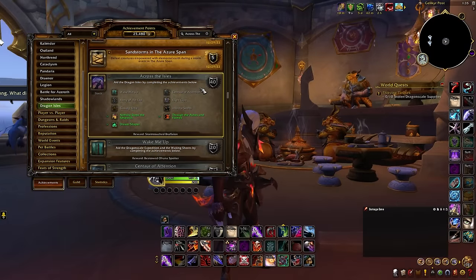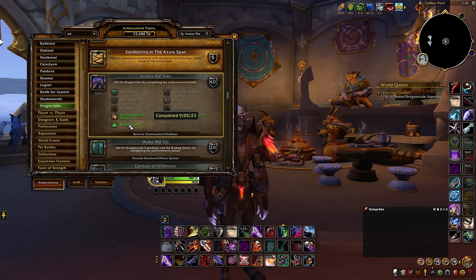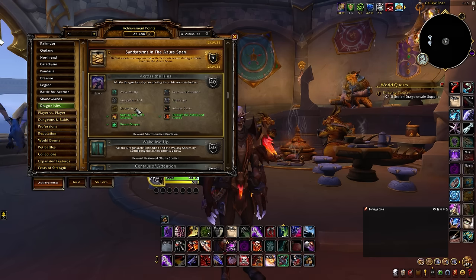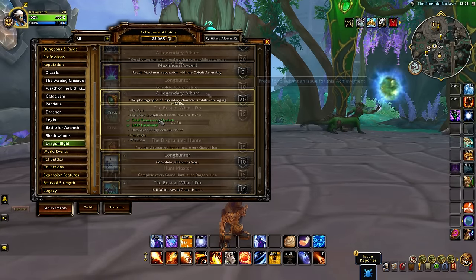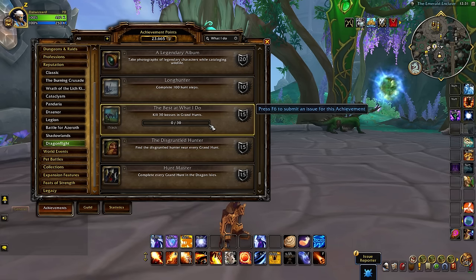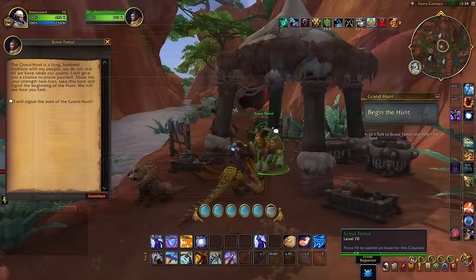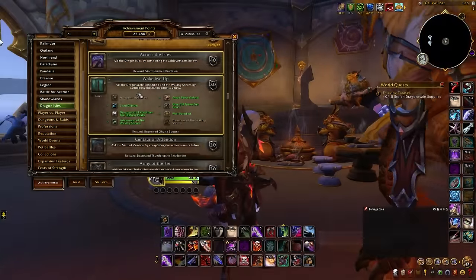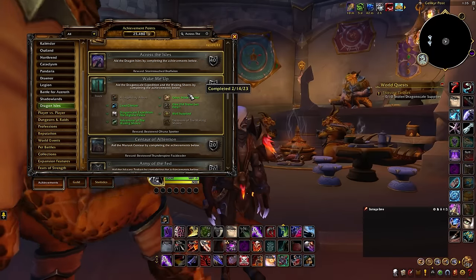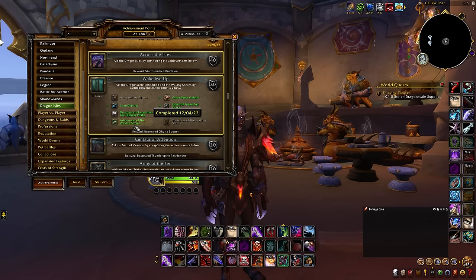Across the Isles is the next achievement, where you basically need to complete every single zone of the Dragon Isles, including farming a ton of different open-world quests and daily activities. Things like completing 100 tasks for the Grand Hunts, completing 100 tasks within the Community Feasts, defeating the Warden at Dragon Blight Keep, and completing a variety of zone-specific objectives that will vary depending on the zone.